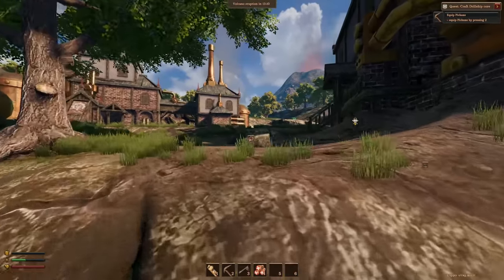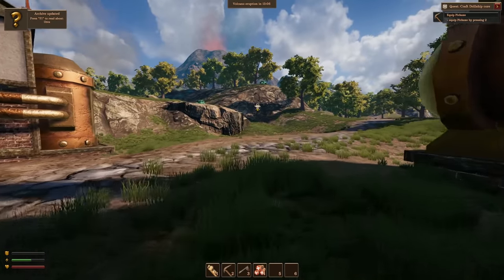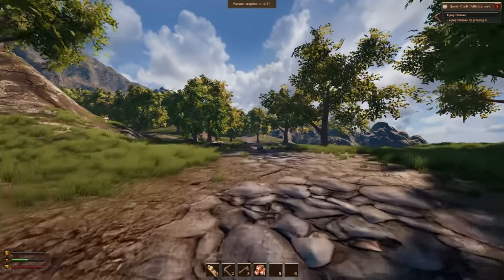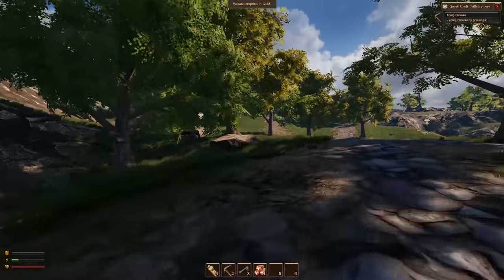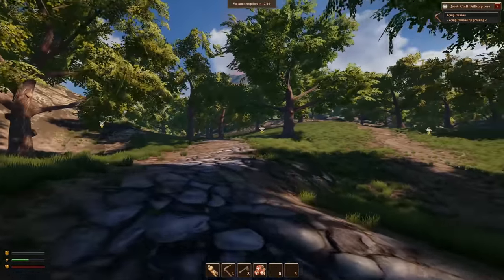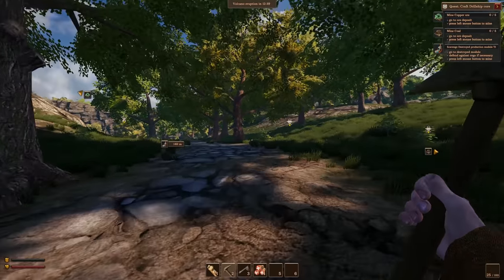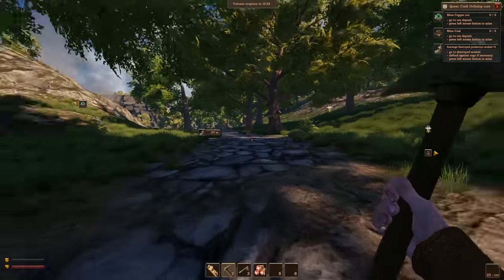If you don't know what Volcanoids is — essentially you control a drill ship. There's a little bit of automation, you grab materials, you build stuff, a little bit of turret defense as well. You set up turrets, there's bots that will come and attack your drill ship. Pretty big area to explore from what I know. Equip pickaxe by pressing two — pickaxe equipped — mine copper ore, mine coal, salvage destroyed production module tier one.